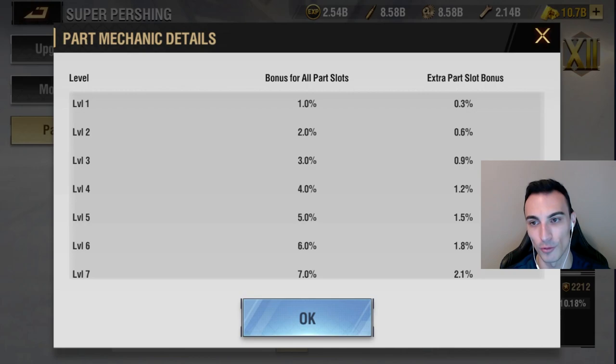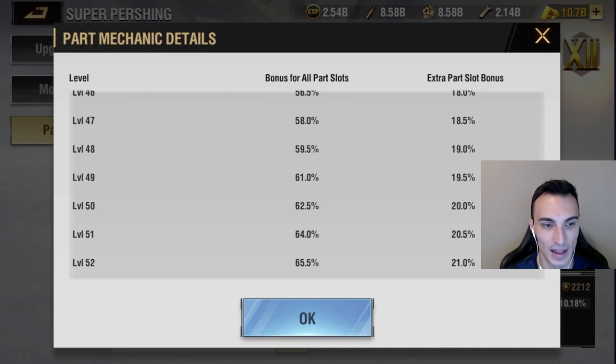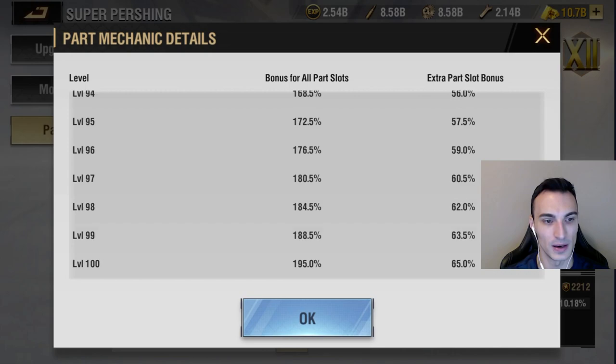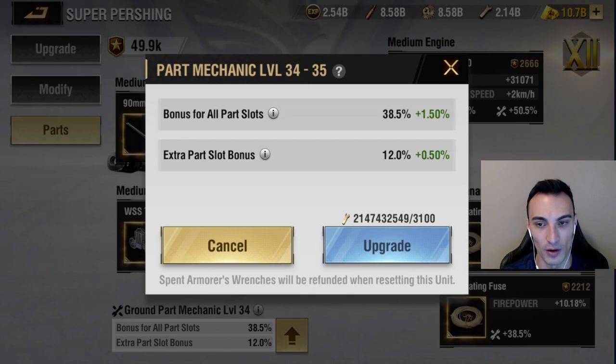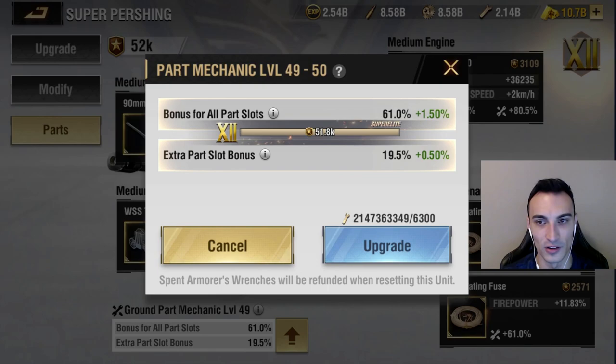Let's scroll all the way down and see how many levels this actually goes and the statistics on those levels. We can go all the way up to level 100. At level 100, we're going to get a 195% bonus for all part slots. And then at level 100 we're going to get a 65% increase for extra part slot bonuses. Let's go ahead and take this all the way to 100 and see exactly what we're working with.